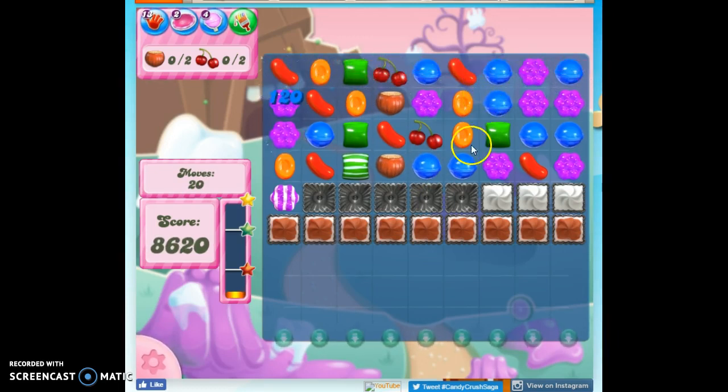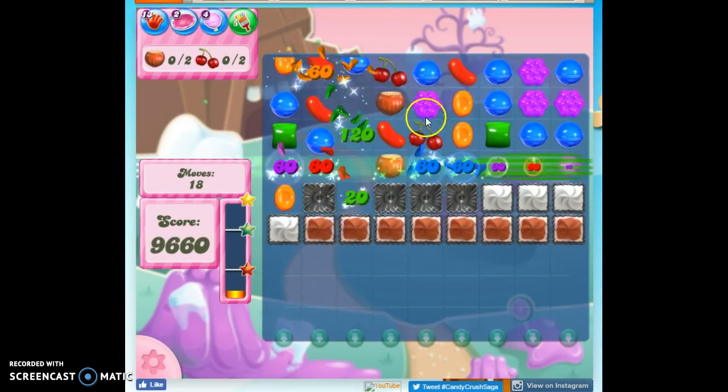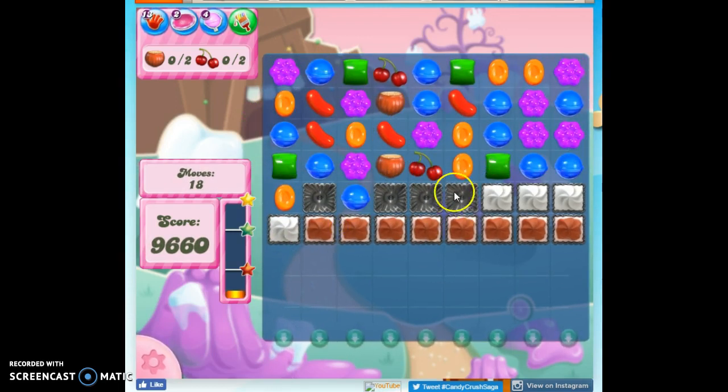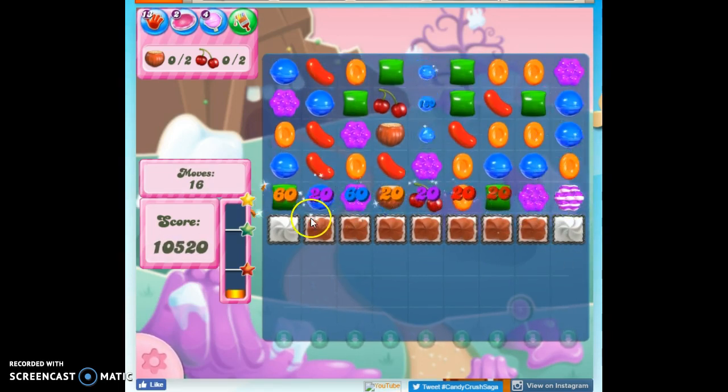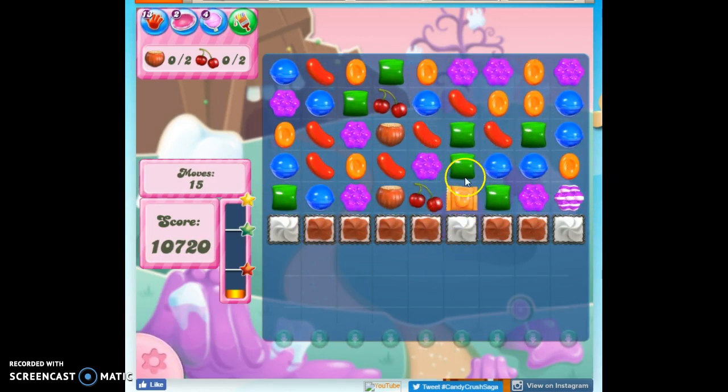That's probably not going to help, but it might stir things up for me. Anytime we can hit this frosting, we're doing well. Now look at that — a whole stripe all the way through. And now our wrapped candy right here. This is where we're starting to see some progress.